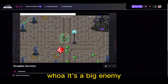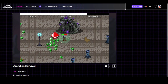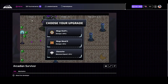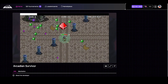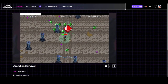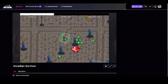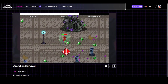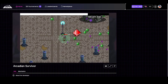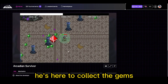Whoa, it's a big enemy! You can kind of get used to it and start getting better. I'll go for the movement speed one — he's here to collect the gems.